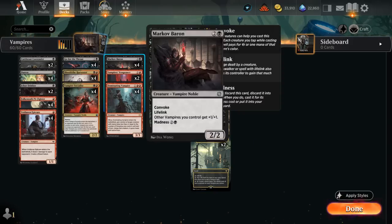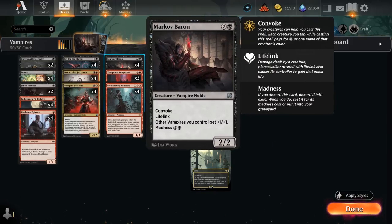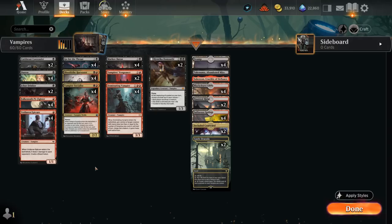Those are all ways of discarding Mark of Baron for 1 mana, and then we can potentially cast it by just tapping three Vampires. That can easily take the opponent off guard if they're not expecting to play around Mark of Baron. Giving the team +1/+1 is great especially in a low-curve aggro deck like this one, so we're definitely trying to get on the board quickly with all these one-drops.